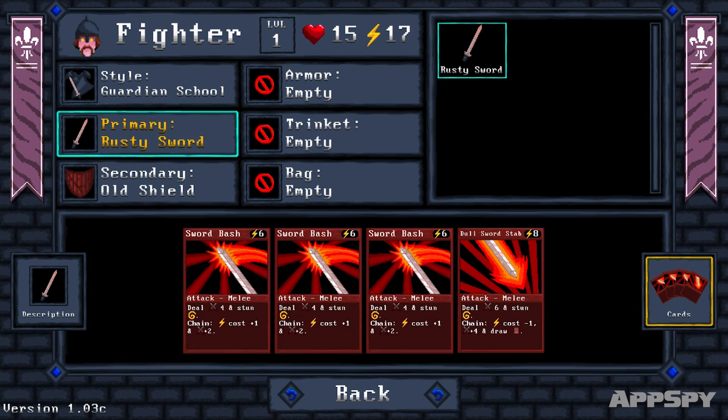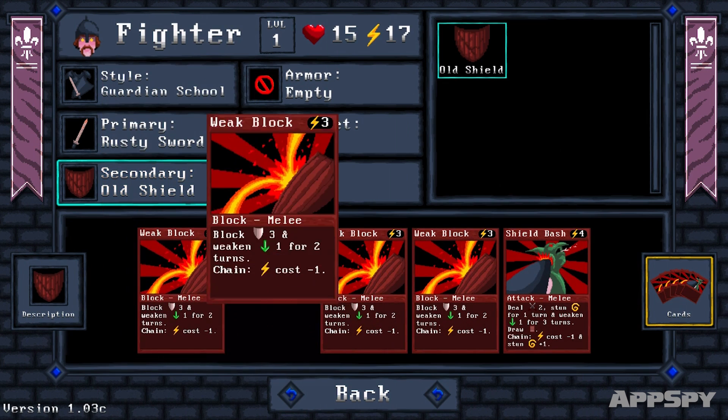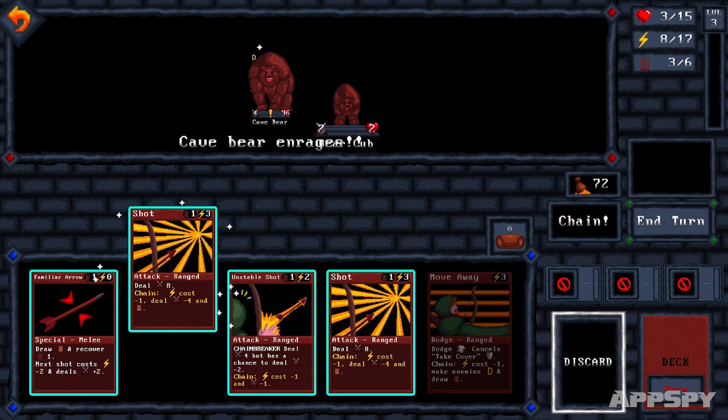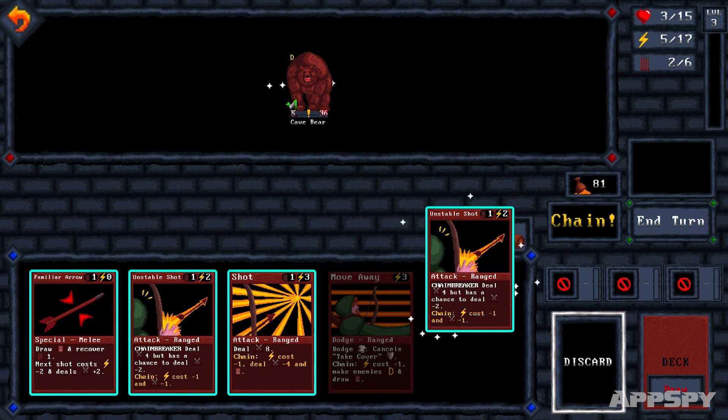Then figure out the best way to get the best results from the cards, stamina and other attributes that you have. Unfortunately, there's no shortcut for doing your due diligence when it comes to reading card text, but it really can be the difference between winning a round and ending up as Revenant food.